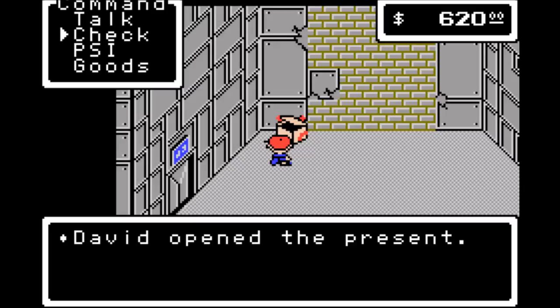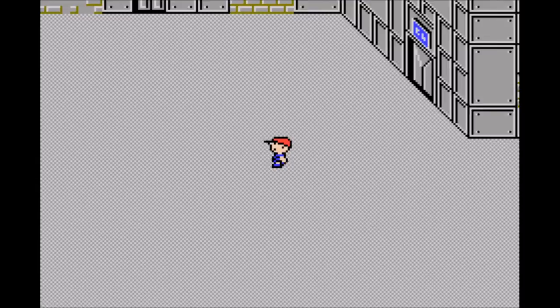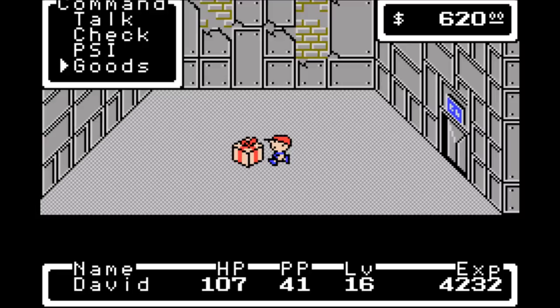What do we have in here? A knife. A knife is a weapon for Teddy, who you named at the beginning of the game, and it's his worst weapon. I don't know why they give it to you here — it's just weird. Once you get Teddy, you can immediately get much better stuff, so it's just worthless to have.